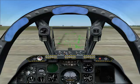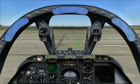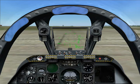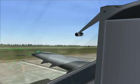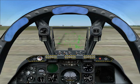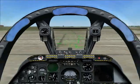The 5 key centres your view. Similarly, 7 makes us look up and to the left, 9 makes us look up and to the right. You can also zoom in and out with the forward slash and asterisk keys. Numpad Enter resets your view to the default level.